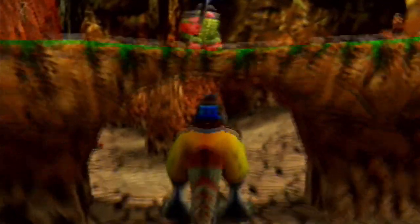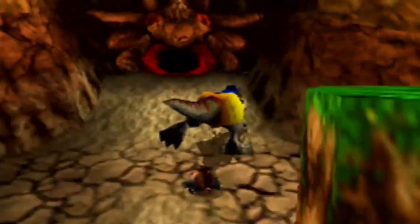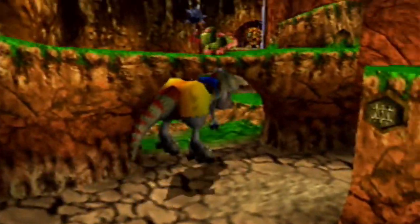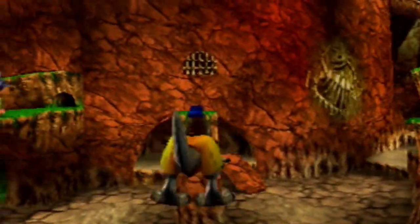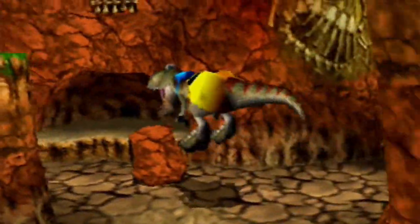Up there should be the last Rocknut tribe member, which unfortunately T-Rex is useless against — his armor prevents that. I need an egg to hit the switch. I think that's actually our last Jinjo of this world up there.